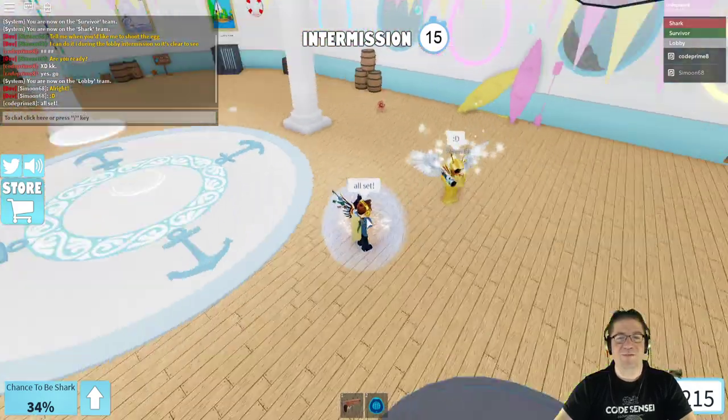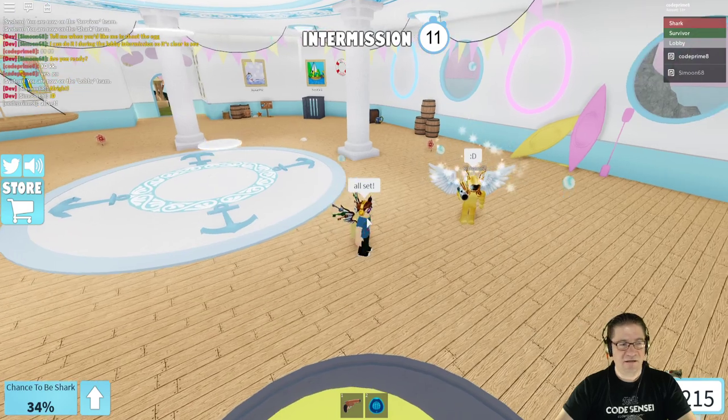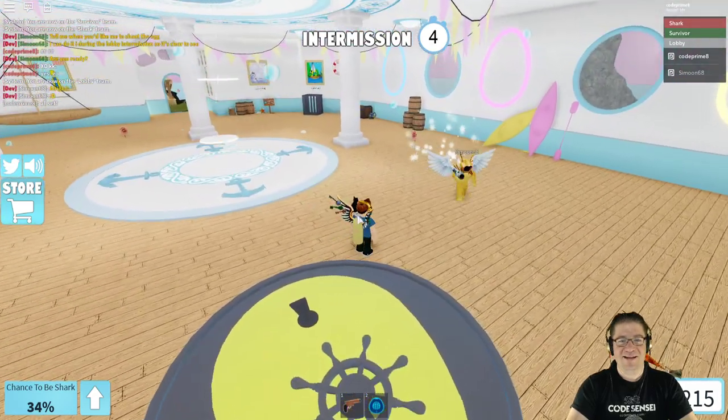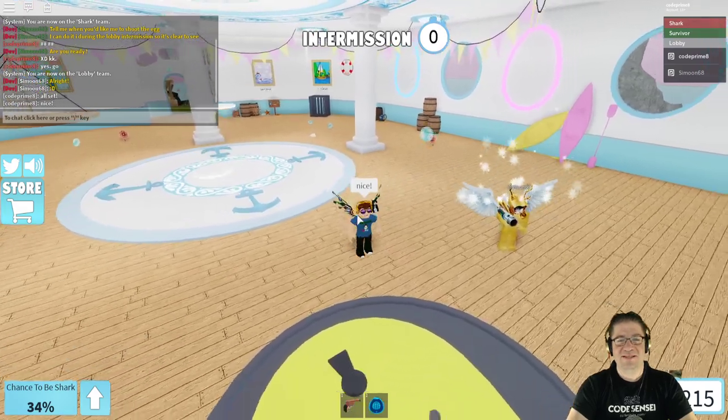So basically he's got these launchers right here. Boom! Wait, did I just get it? Did it go? There it is! Yay! Nice! That's the developer egg, right there.